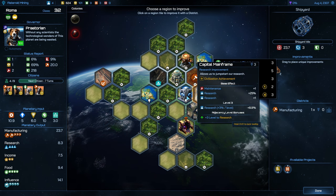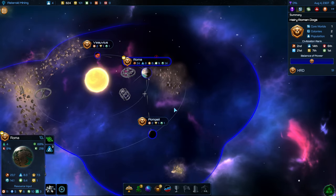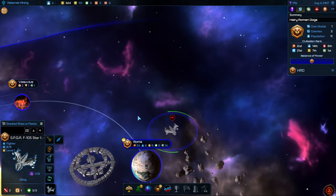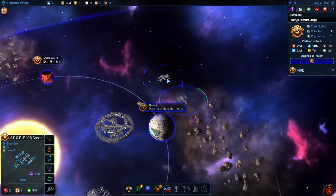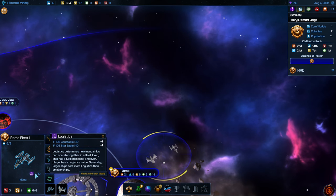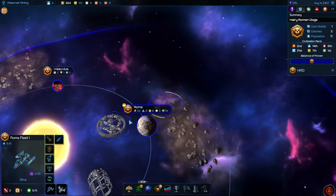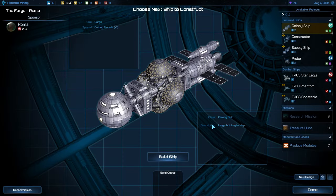This is going to start at level four since it's right next to this capital mainframe. That should give us some nice research. We've also got ourselves some military ships — two fighters. We're going to put them in the same fleet. This is where we see the logistics: each one of these costs one logistics and we can have a total of 10, so if we're just having fighters we'll have 10. But the larger ships will cost more logistics. We just want them to go on sentry and keep them here while we use the probes for exploration.